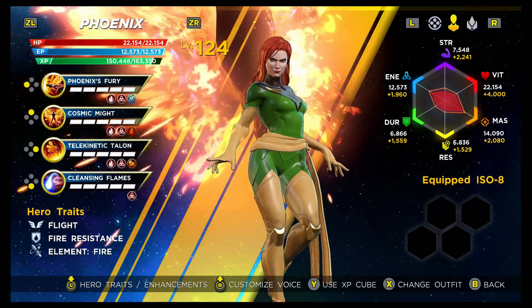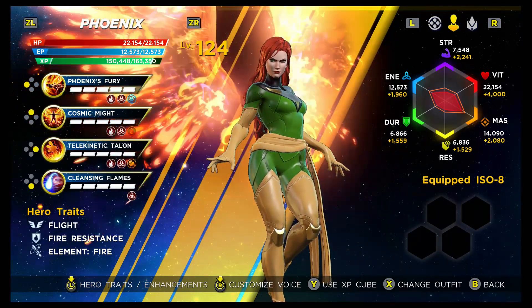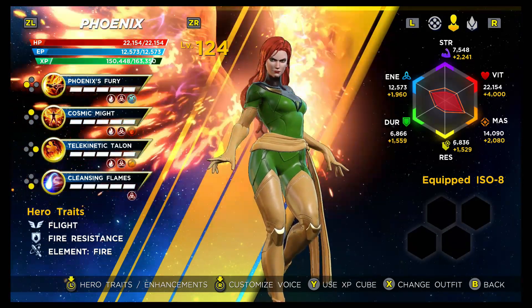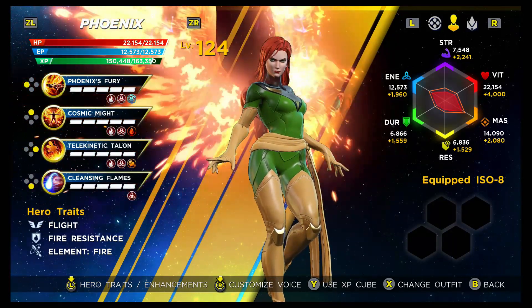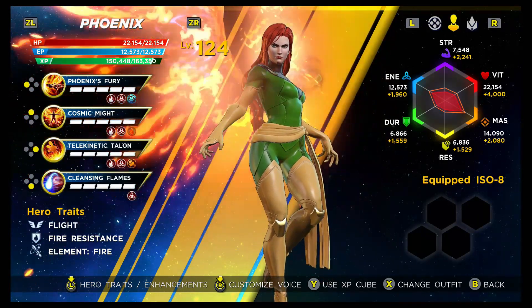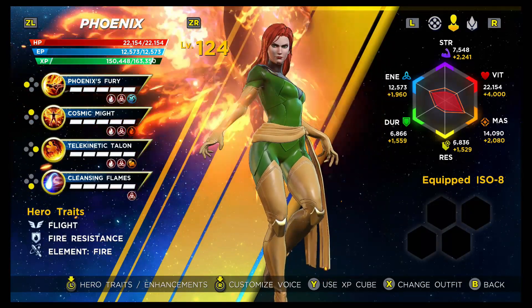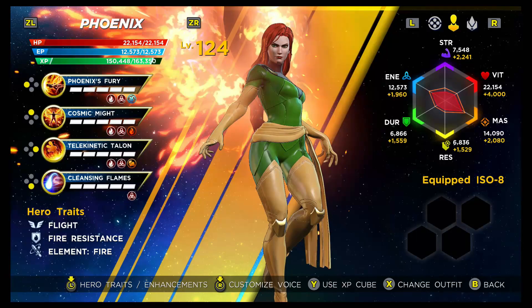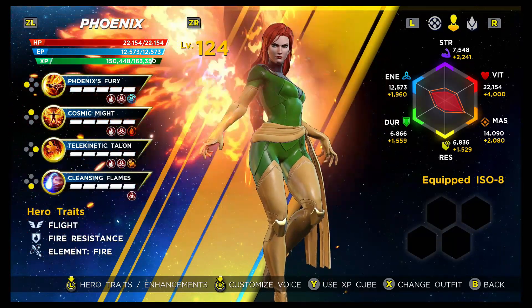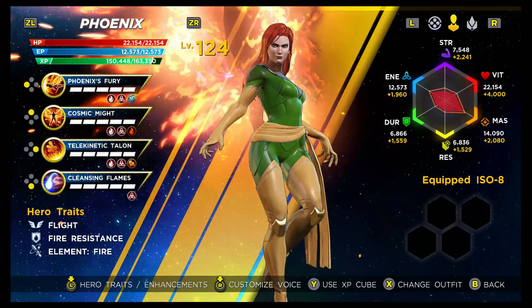Her stats are quite polarized — either exceptionally high or exceptionally low. Strength is an F, but that's not relevant to her kit. Vitality is an F. Mastery is an A, which is relevant to the energy tag on all her abilities. Resilience and Durability are both F. Energy is an A as well, but with the Cleansing Flames skill you won't have problems with energy — and neither will your teammates. It's really a game changer.